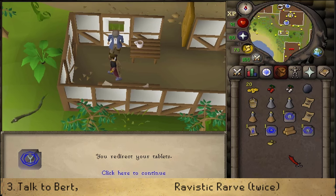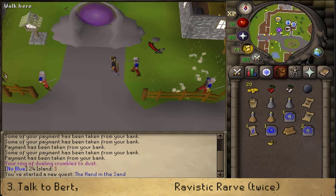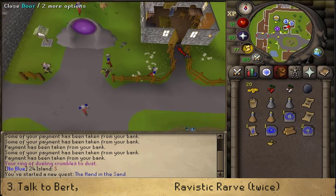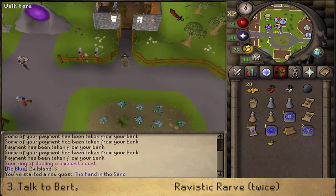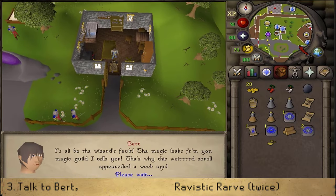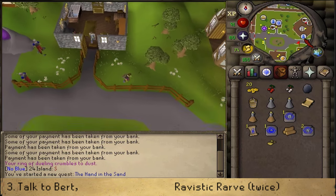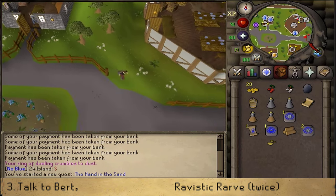And then we'll need to make our way back to Yanille. Once we've returned, let's talk to Bert. After speaking to Bert, we will need to talk to the Wizard once again. Either go inside the Magic Guild and talk to that Wizard, or go to the Eastern Entrance and talk to the Wizard that way.